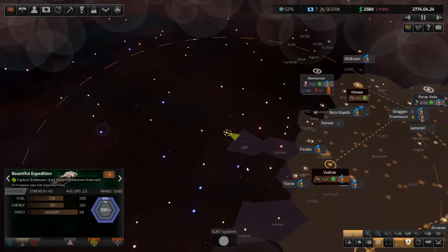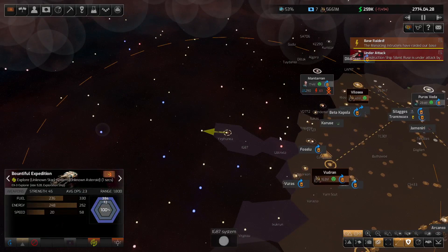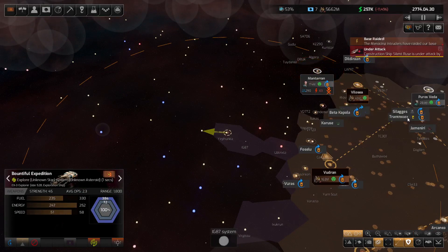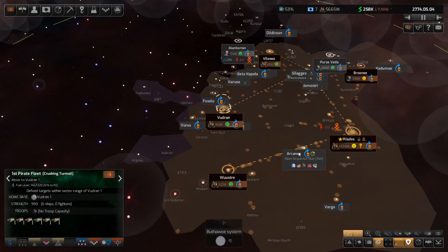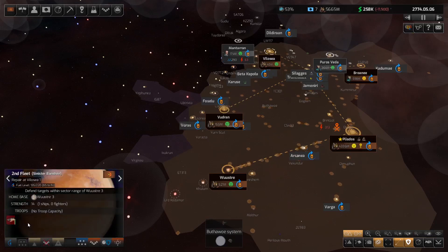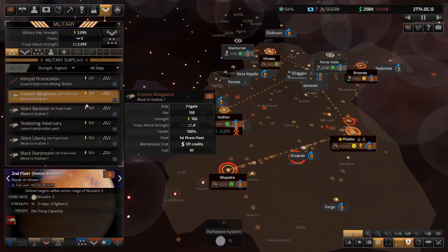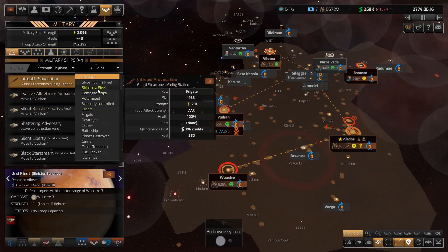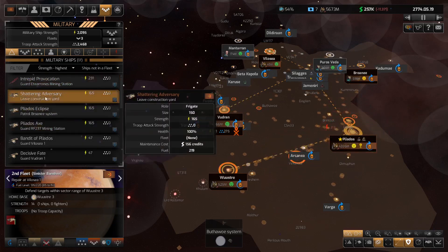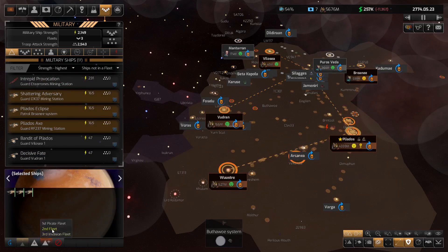We might have to manually go and build those. Let's see what we've got as we bounce in with this ship — still Boscaran territory. Let's go across this one now. The second fleet is really struggling — they're going back to repair. What we might do is get a whole lot more frigates and put them into that particular group. Going to ships not in a fleet — I've only got three frigates.